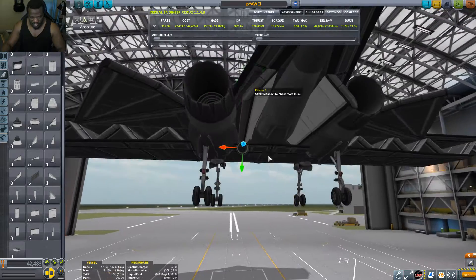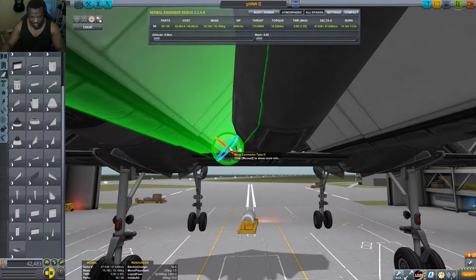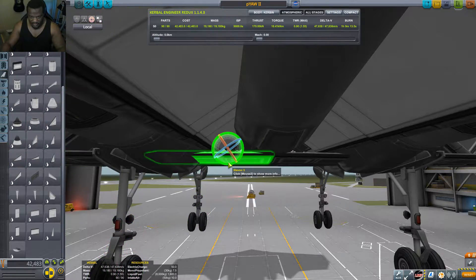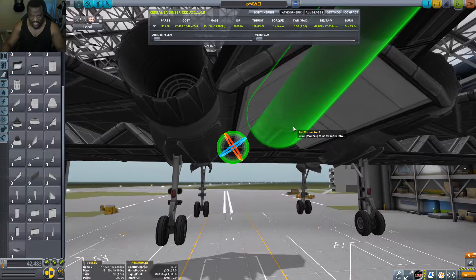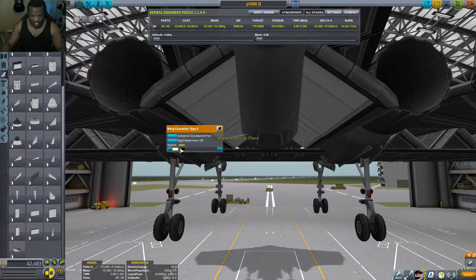One more click should do it for us, and we should have a workable design. There we go, that looks good. Alright, let's switch everything up.